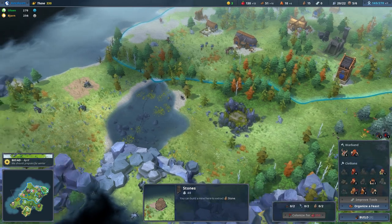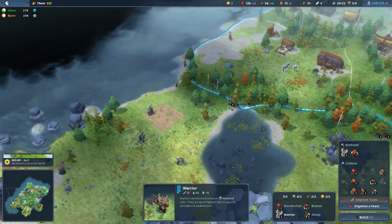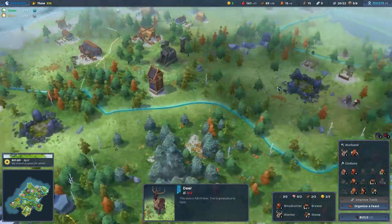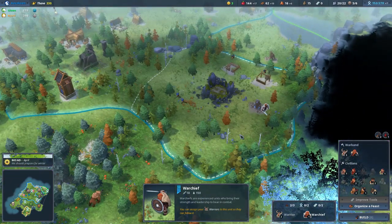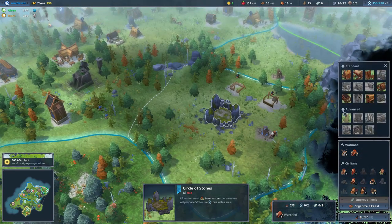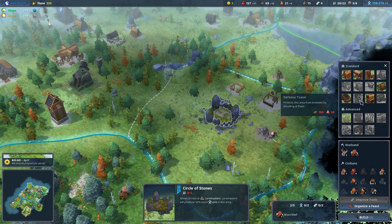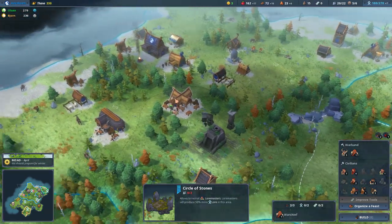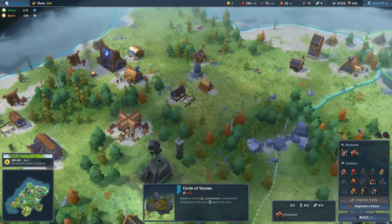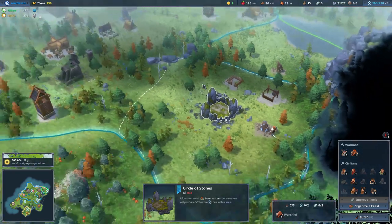We could have you guys move down there and then just wipe them out if we really wanted to — and in fact, I kind of do. So let's get everyone together. I'm going to leave my warchief taking care of this area. I wouldn't mind getting another defense tower over here as well if we can. We should now have two people — one there, one there, please. Thank you.